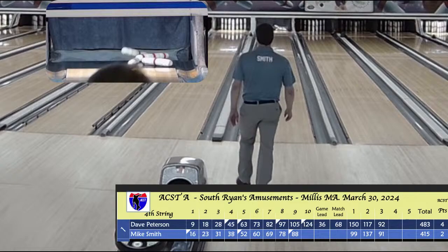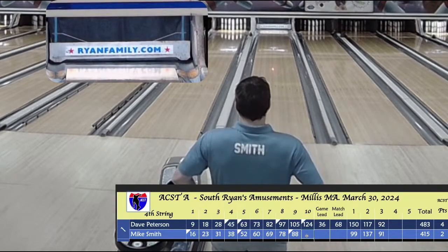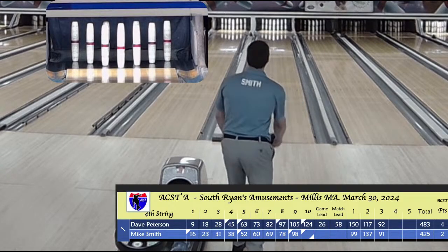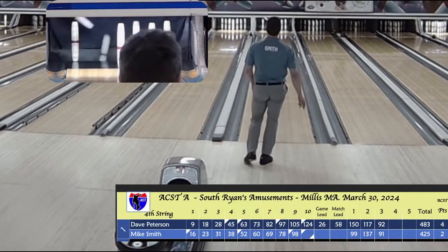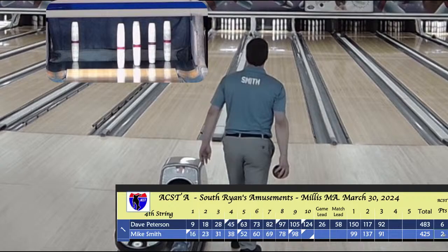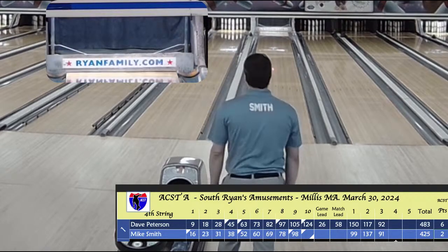He's got a chance at one — there it is, a strike. Mike's clutch. That's one reason I like bowling with him more than against him, which I do on Monday nights. We have a small four-team league here on Monday nights. That was a 20-box in the ninth — he's at 98, now 108. He needs a strike again. Overcooked it — so Dave will take this string. He moves to 6-2 in ACST points. Mike picks up a 10-fill for a 118 — a 5-mark 118. Well, he's nothing if not relentless; even when it's not going his way, he just keeps grinding away.